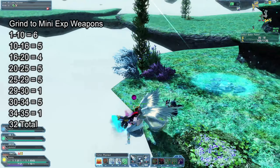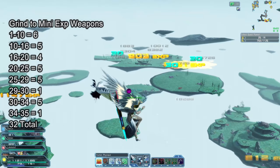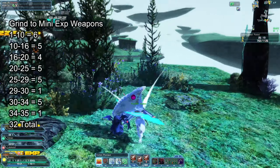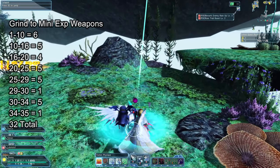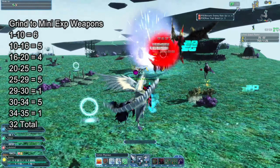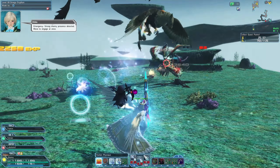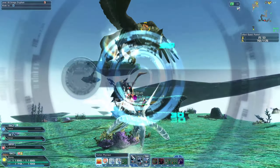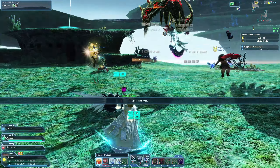Don't overbuy them. Here are the mini exp weapon requirements from grind cap 1 to 35: from 1 to 10 you need 6; from 10 to 16 you need 5; from 16 to 20 you need 4; from 20 to 25 you need 5; 25 to 29 is 5; 29 to 30 is 1; 30 to 34 is 5; and 34 to 35 is 1 — for a total of 32 mini exp weapons.